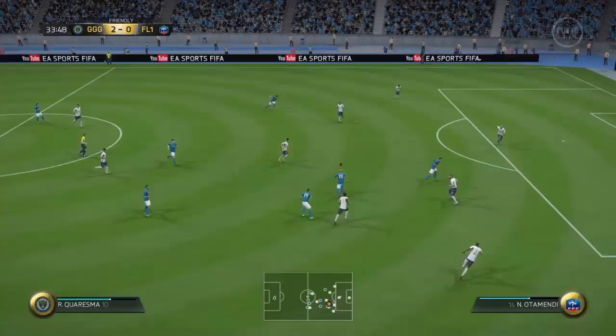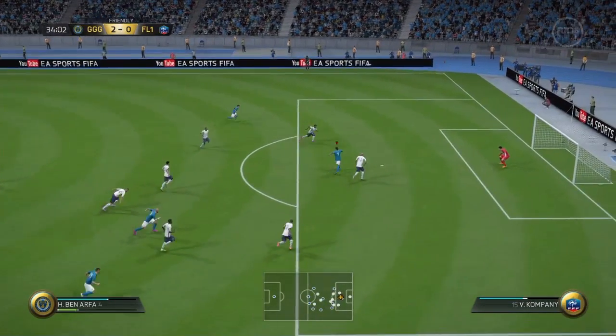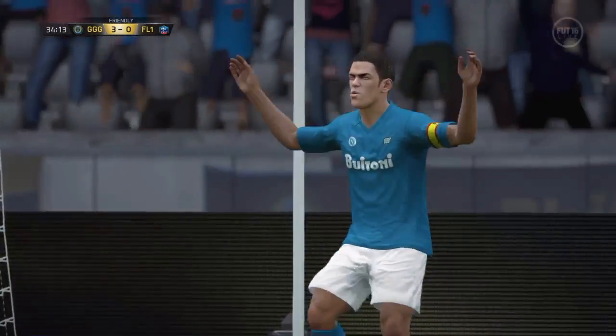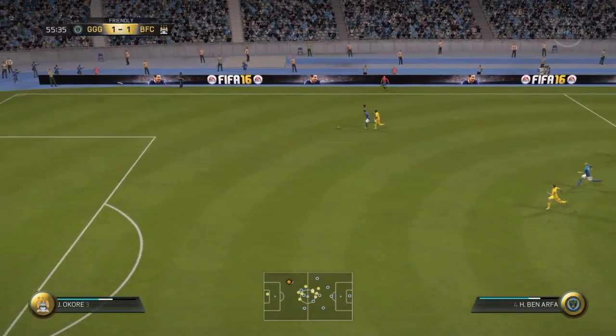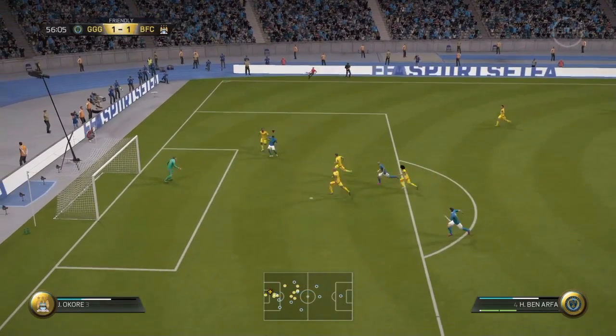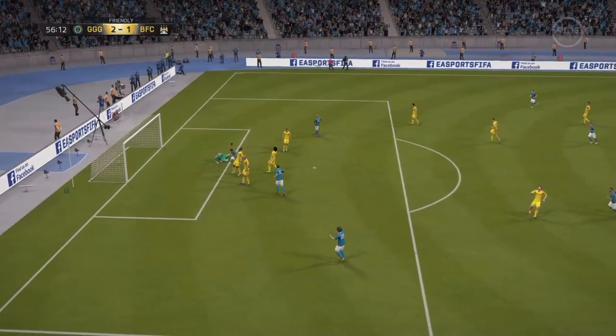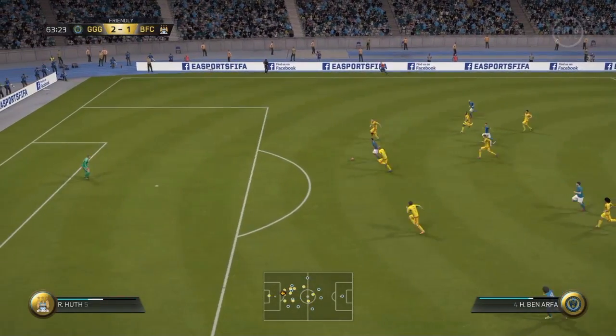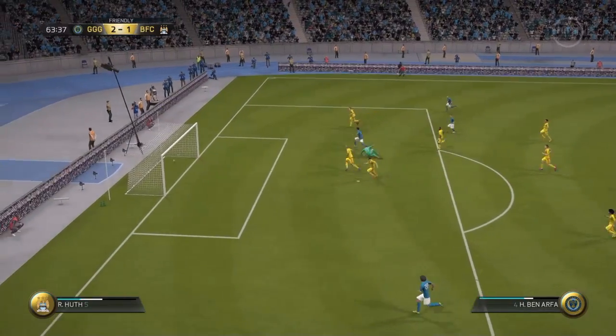Ben Arthur is one of the best attackers probably in the game, but I just wish he had a higher attacking work rate. The medium work rate makes it a bit harder for me. I also found that he drifts out wide a lot, but that's common with players who ship in FIFA as wingers — and Ben Arthur was originally a winger.